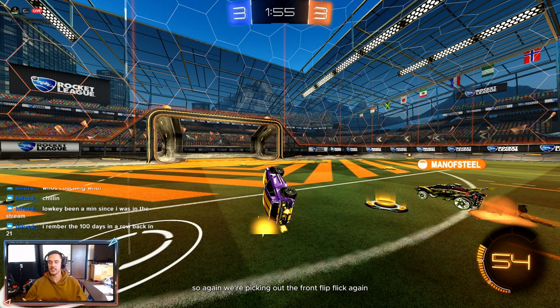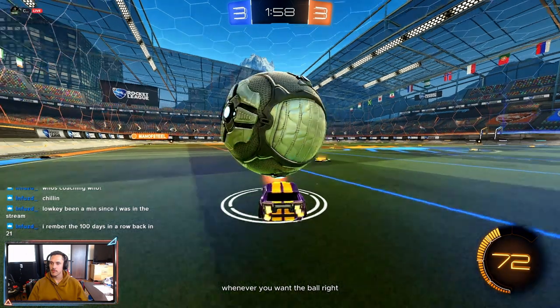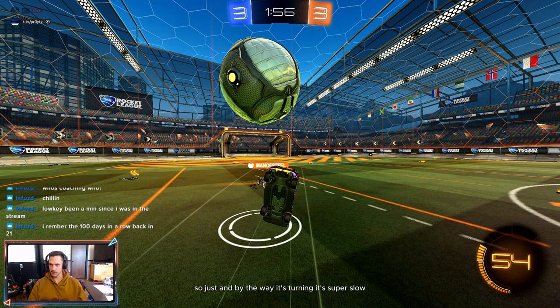Again we're picking the front flip flick — again not really optimal in most scenarios. Obviously you can utilize it in the right situation, but just dribbling straight at the net and going for a front flip flick is usually not enough to get a goal. To be fair, you can tell by the way he's been playing all game that he's been shadowing. Right when he shadowed right there, you could have gone top, bottom, left, or kept it on top of your car. He's going close shadowing, there's no need to really jump. You can read that he's been fake-challenging really all game — call his bluff.